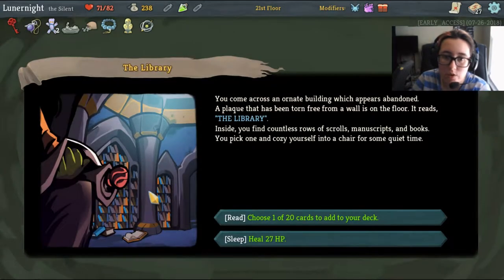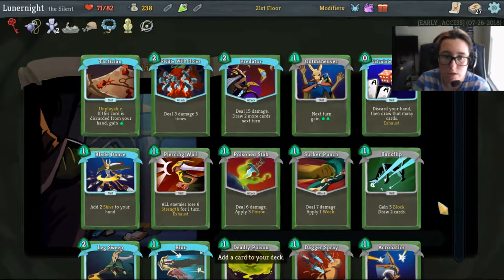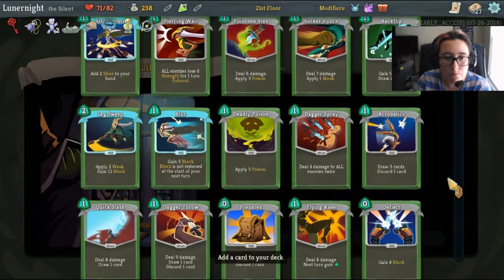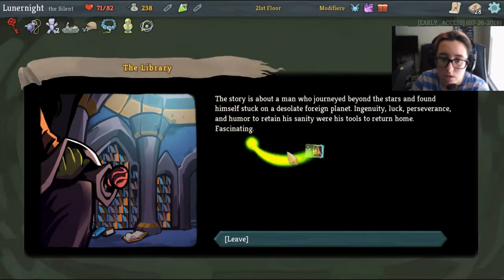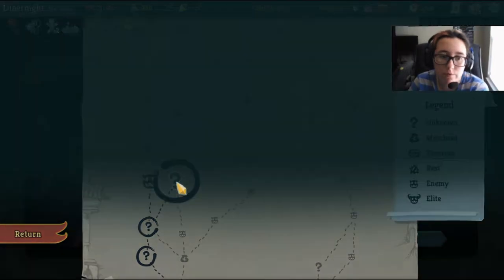I come across an ornate abandoned building. The plaque on the floor reads 'The Library.' Inside you find countless scrolls, manuscripts, and books - you pick one and coach yourself into a chair for quiet time. I can heal 27 HP or choose one of 20 cards to add to my deck. Let's choose a card. This card is discarded from my hand - that'd be interesting with my Calculated Gamble. I really, really want Shivs though. I kind of want Tactician with my Calculated Gamble. The story is about a man who journeyed beyond the stars, stuck on a desolate foreign planet - ingenuity, luck, perseverance, and humor to retain his sanity. Fascinating. Leave - thank you for that story.